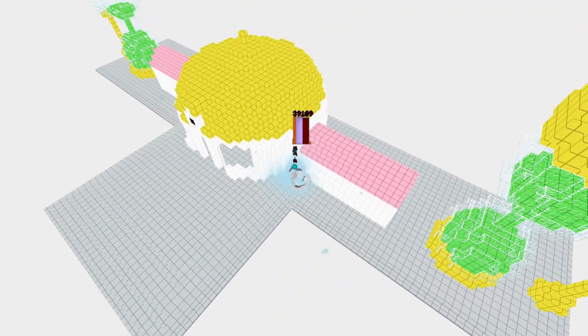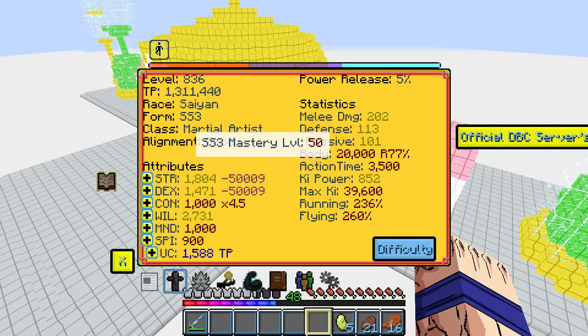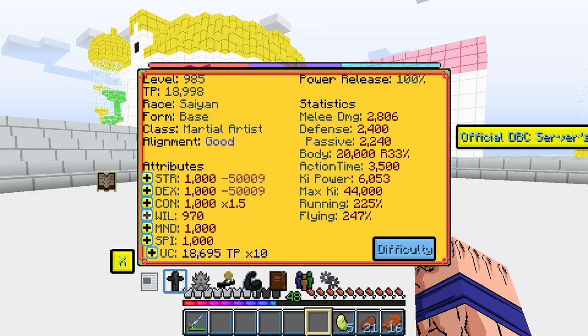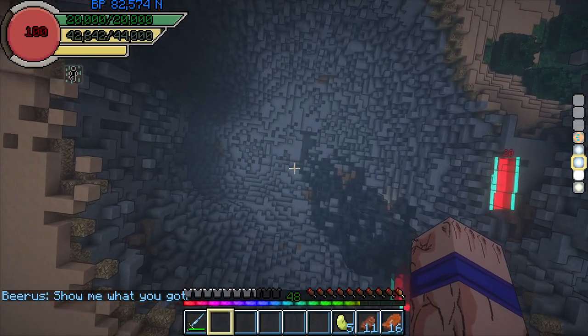With the Buu Saga done, I went to the Hyperbolic Chamber again, mastering Super Saiyan 3 as well as gaining 1.3 million TP, allowing me to reach 1k in Constitution, Mind, Spirit, Strength, and Dex — only missing Will with 985 points. I left the Hyperbolic Chamber and started the next Saga, the Beerus Saga.